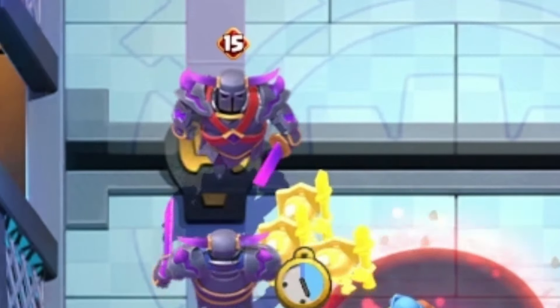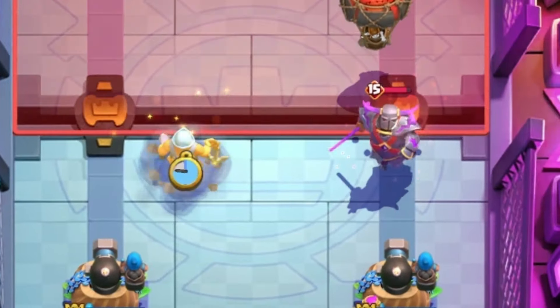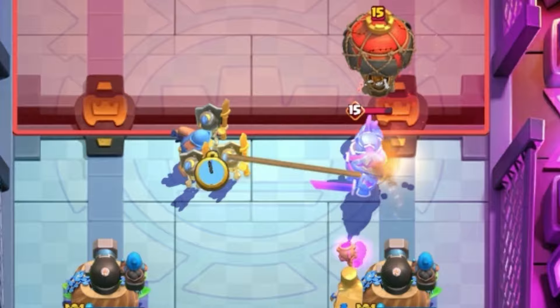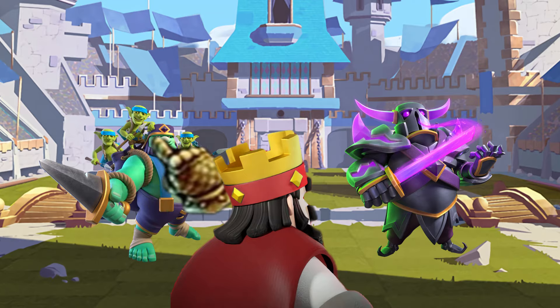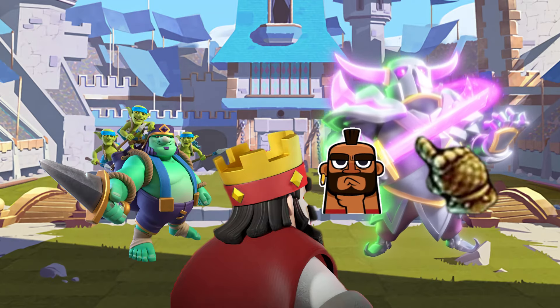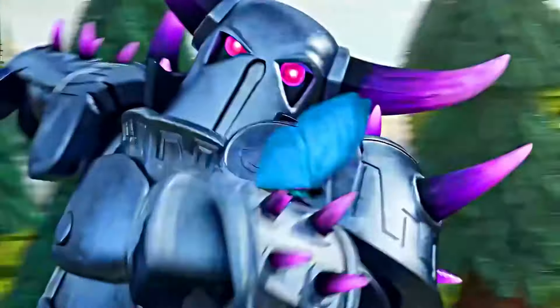Guards are incredible at distracting P.E.K.K.A since the shields don't heal up the P.E.K.K.A. And Fisherman comes up clutch, pulling P.E.K.K.As all over the map, whether it's off your Goblin Giant or away from your tower. Since this deck has two huge threats with the evolved Goblin Giant and the P.E.K.K.A, your opponent has to drop the P.E.K.K.A on one side, leaving the door open for you to exploit the other side with your other evolution.